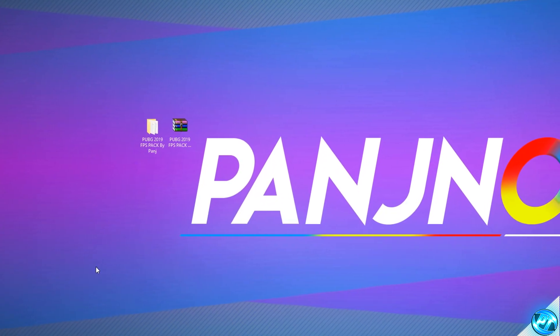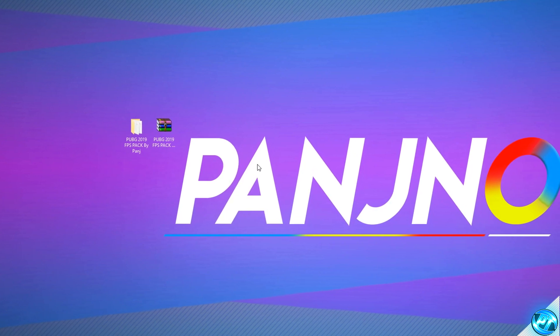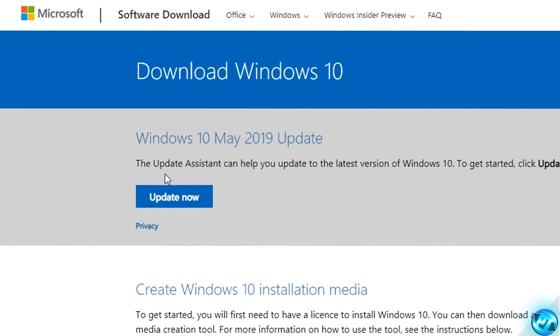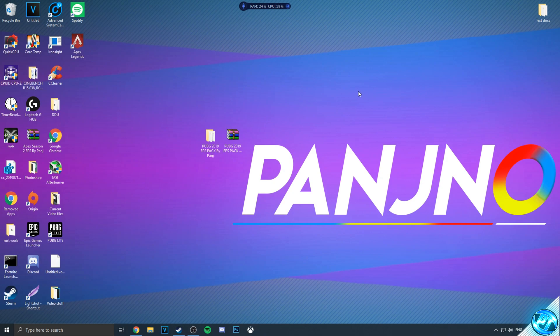For you guys needing to update Windows or to check if there's a newer version out, simply take yourself down into the description down below and you'll find the Windows 10 update link. Inside of there, you'll then be brought to this webpage. Go right to the top, go to the Windows 10 May 2019 update, select update now, download the tool and it will go ahead and update everything for you. You won't lose any files, that's completely safe to do, and any Windows 10 user currently can update to that for free. So assuming you guys are now running on the latest version of Windows, make sure that you restart your machine and we're good to go.